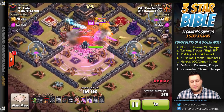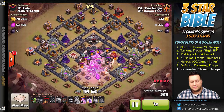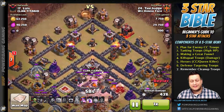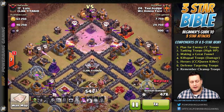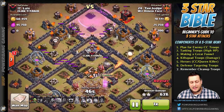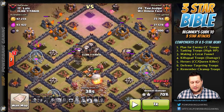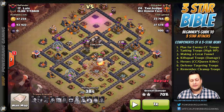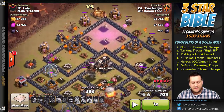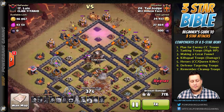Both air defenses are down at this point. They've locked onto that enemy queen, and his defense-targeting troops are already heading into the base, walking straight in and taking out defenses. Lava hounds come in from the top and go straight to the air defenses, locking them on to the hounds to provide cover for the balloons that come in and take everything else out. This base has already had all defenses destroyed with the exception of the X-bows in the middle. With the help of the queen and his balloons, everything in the base is down. He still has 30% left, so he drops three goblins on the collectors to clean up faster, and the lava pups from the lava hound help clean this up even faster.